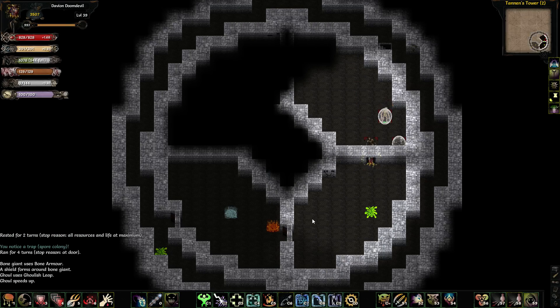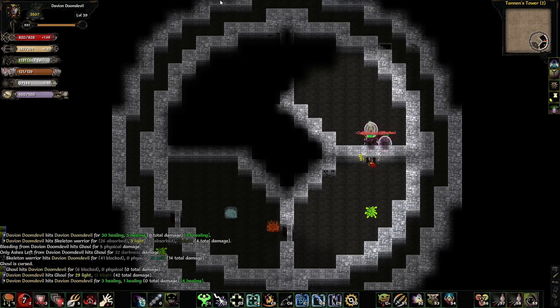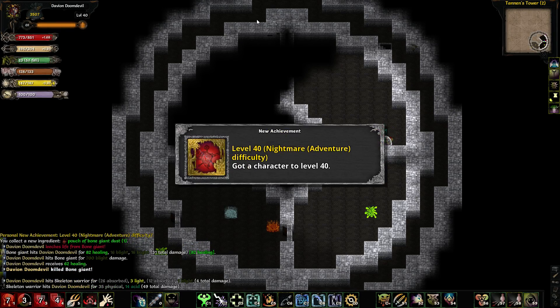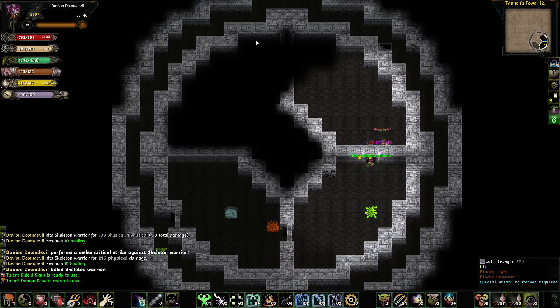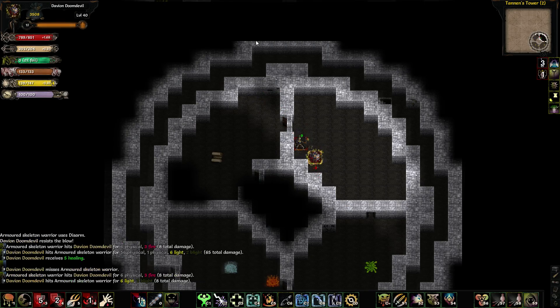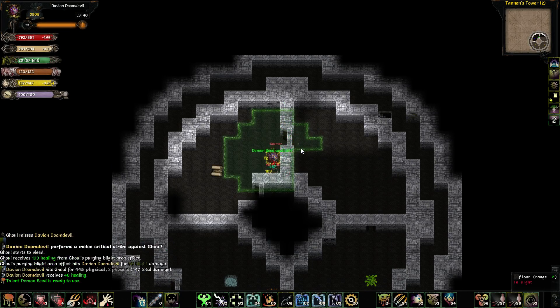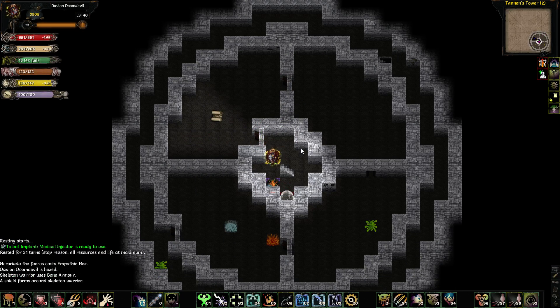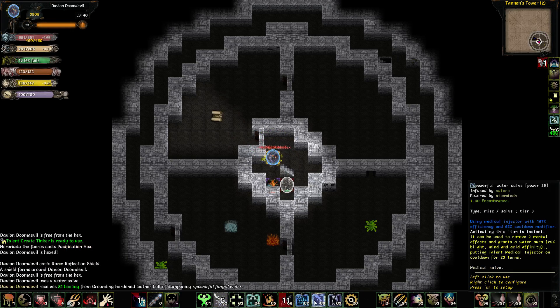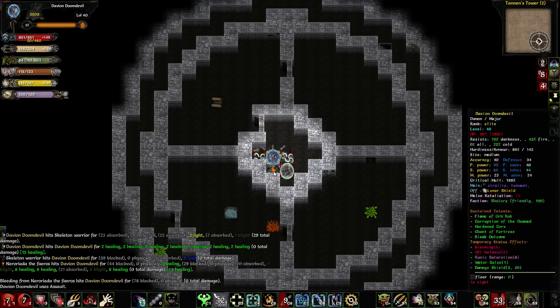Only Ashes Left seems pretty cool — I basically do a lot of extra damage with it. I might want to actually invest a little bit more in this. It's basically like a finisher talent, but it's a powerful finisher talent. There we go, killed him.